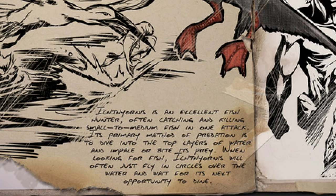Anyway, down at the bottom here it says, Ichthyornis is an excellent fish hunter, often catching and killing small to medium fish in one attack. Its primary method of predation is to dive into the top layers of water and impale or bite its prey. When looking for fish, Ichthyornis will often just fly in circles over the water and wait for its next opportunity to dine.